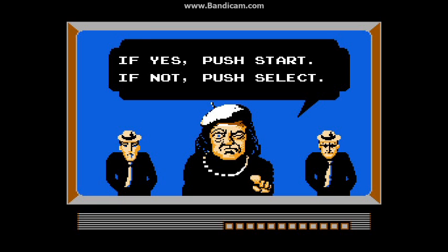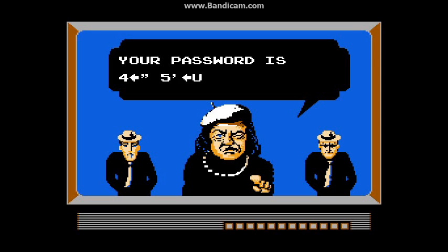I'll show you the password first by pressing Select. The password system has three characters for the first and third part, and four characters for the second and fourth part. It's not really that bad, but it can get kinda confusing with quotations and apostrophes being characters that you're gonna use. Also, there are arrows. At least there are no small letters to worry about, so it's not really that bad.